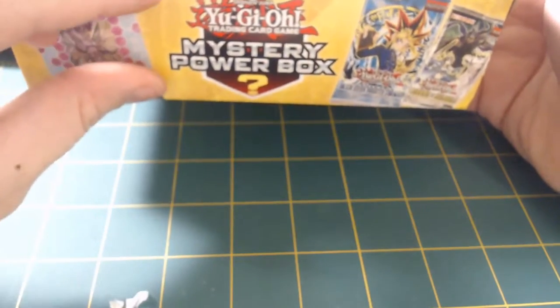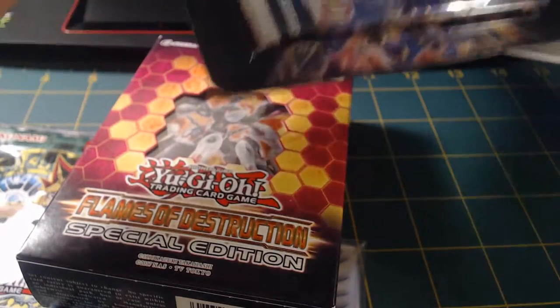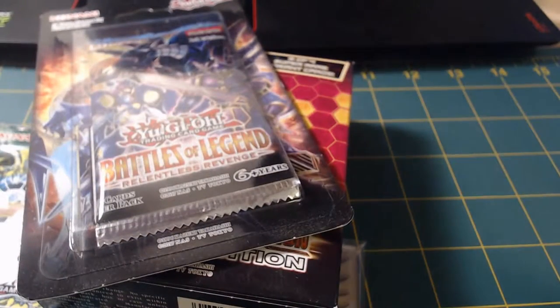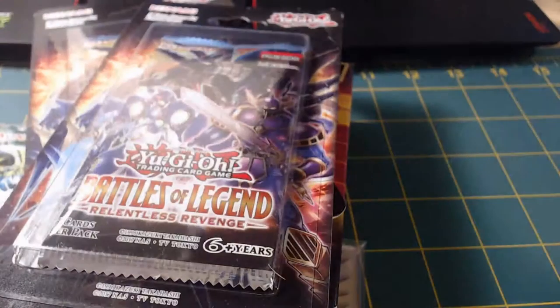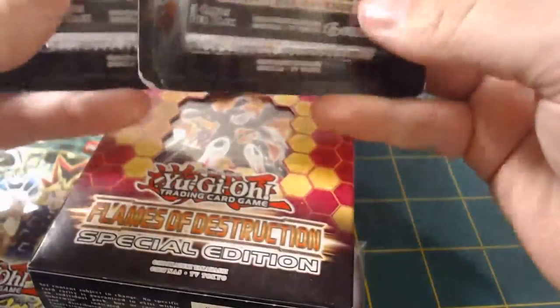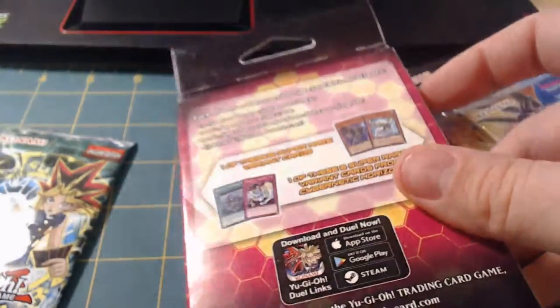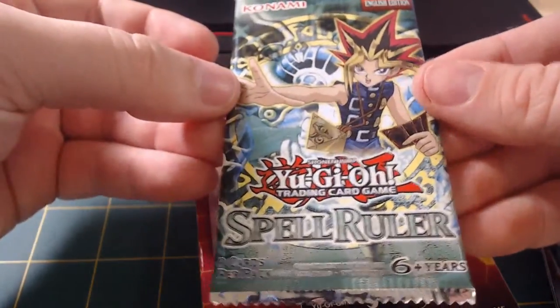I got the plastic off, which was absolutely crazy hard. So let's go ahead and open it up and see what we can pull out of here. We got ourselves some card sleeves, which is pretty sweet. Another pack of Spell Rulers! A deck of Flame of Destruction. A pack of Battle of Legends, another pack of Battle of Legends, and a third pack of Battle of Legends. So we got three Battle of Legends, a Flames of Destruction Booster Box - not a deck like I thought - some card sleeves, and a pack of Spell Rulers.